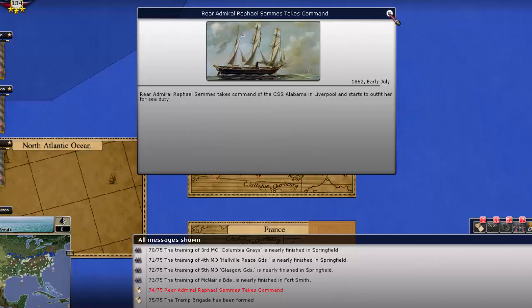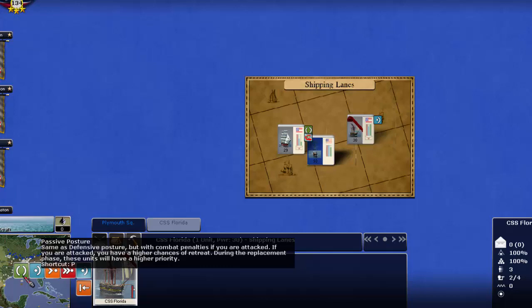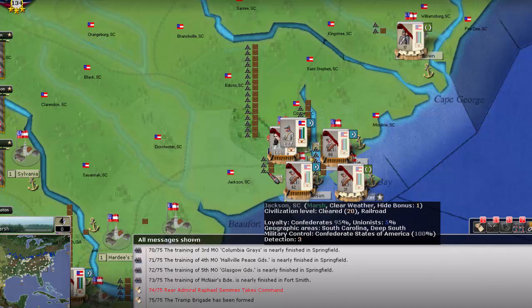Rear Admiral Raphael takes command. The CSS Florida has already just appeared, and the CSS Alabama will show up next turn.